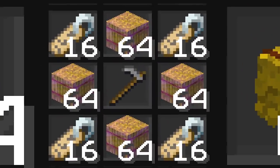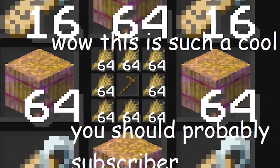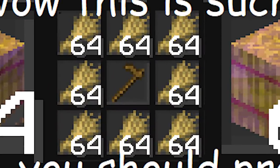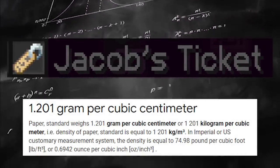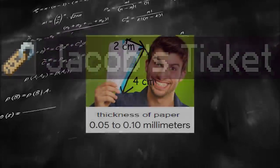Then you have to get 256 of these hay bales and put them around this hoe. This hoe is 256 enchanted hay bales surrounding another hoe, and that hoe is 512 wheat surrounding a mathematical hoe. This costs 1 gold medal and 32 of Jacob's tickets.